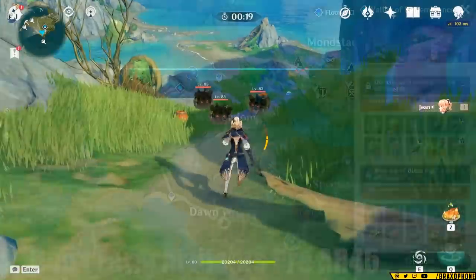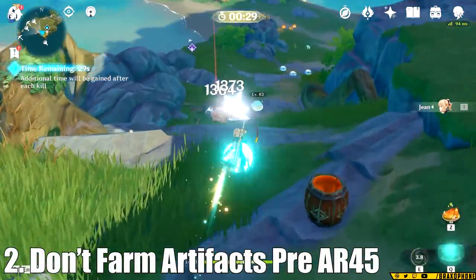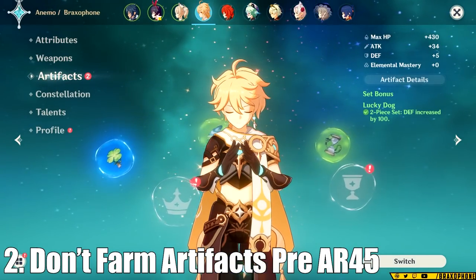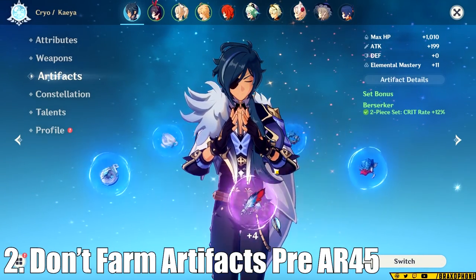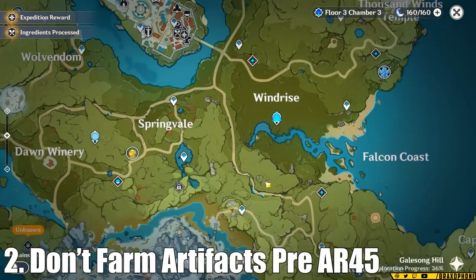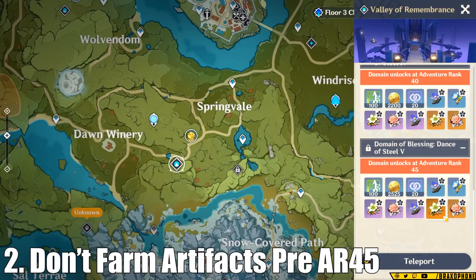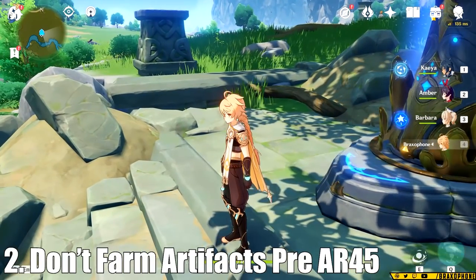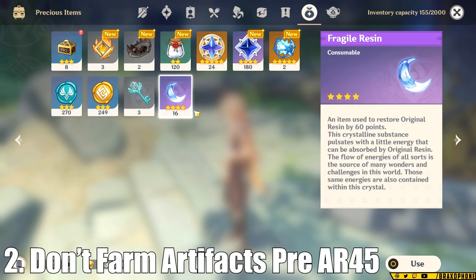I know too many players who go watch build guides online and spend a ton of time farming for 4-star artifacts. The problem is that set bonuses are really nice, but they're not that important until you get into endgame and you have to really min-max your characters to do the hard content. The reason the threshold is AR-45 is because at that rank, when you run the highest level domains, you're guaranteed a 5-star artifact every single run and you'll eventually be replacing all of your artifacts with brand new ones. Because you're so limited on resin, it's better to save all of the fragile resin you can until you're able to actually farm for artifacts at AR-45 and get the best possible ones. I made this mistake when I was playing through the game and it made building my characters in endgame a lot harder.